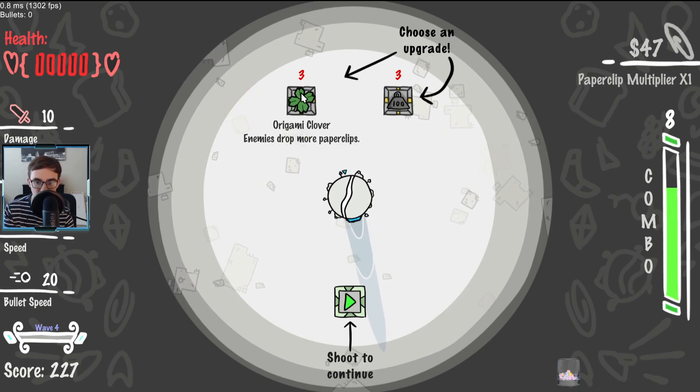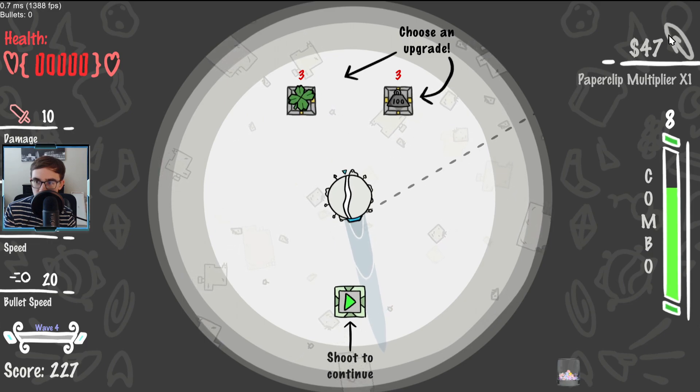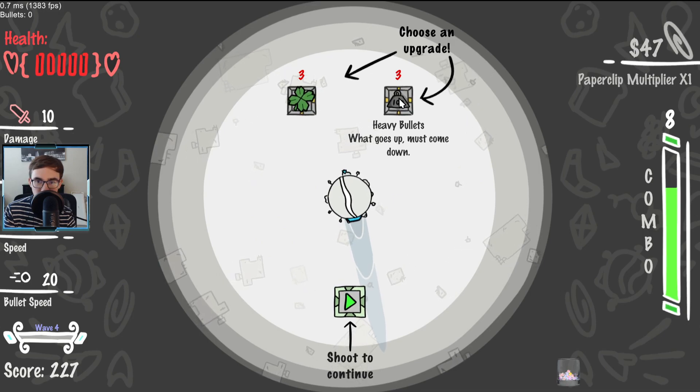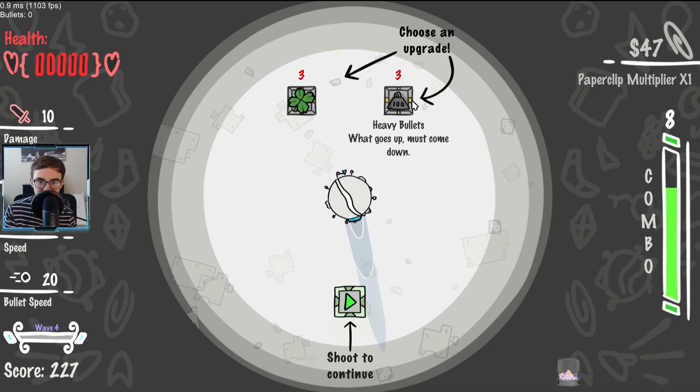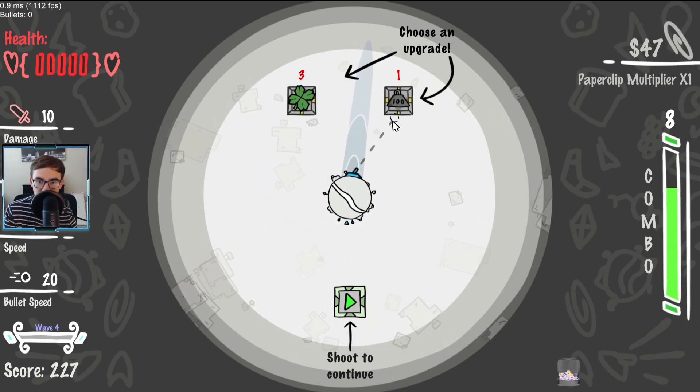Okay, choose an upgrade. The origami clover — enemies drop more paper clips, which appears to be our currency. We also have heavy bullets — 'what goes up must come down.' This seems more interesting. I have a feeling I have to shoot it. Very good.